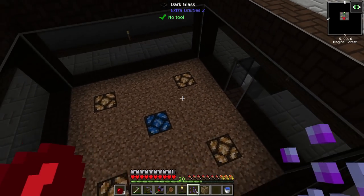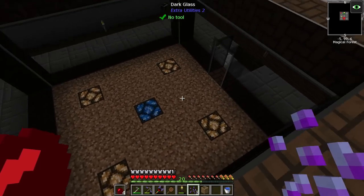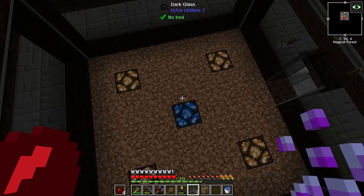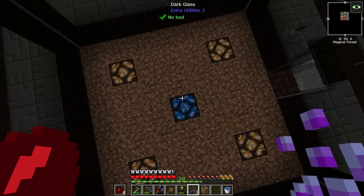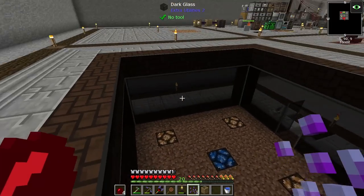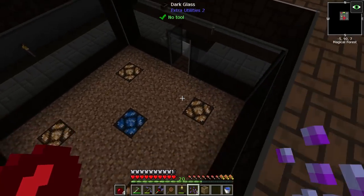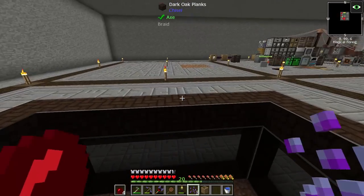I have the mob farm pretty much built up. I don't have any killing method nor do I have cursed earth in here yet, so we need to work on that next. I want to explain what the lamps are going to do: the blue lapis lamp provides light but does not prevent mob spawning, so that will always be on in the middle just to provide light inside the farm so you can see what's going on. The redstone lamps in the corners are going to prevent mob spawning — they'll be an on and off switch.